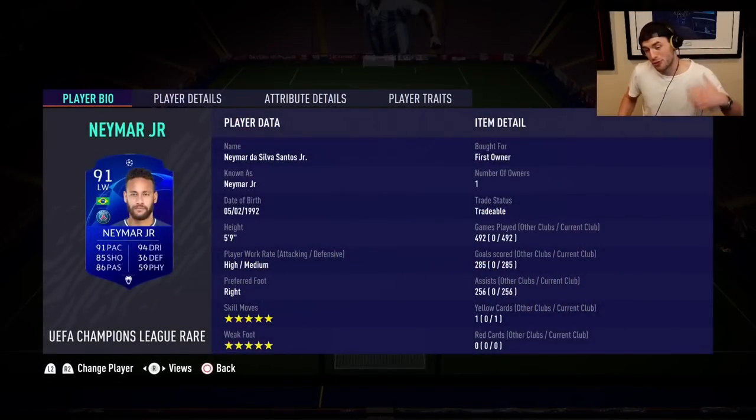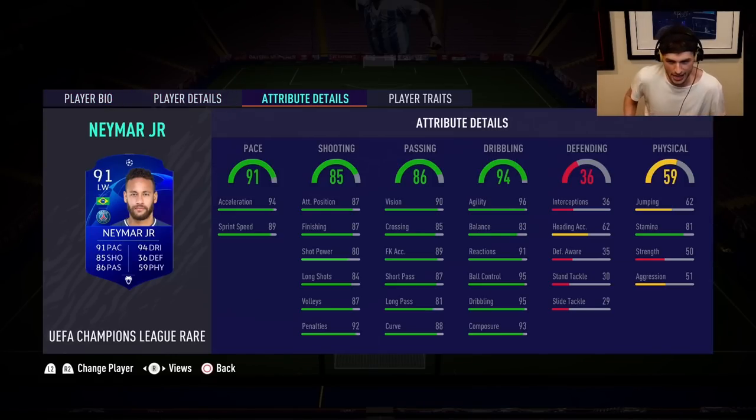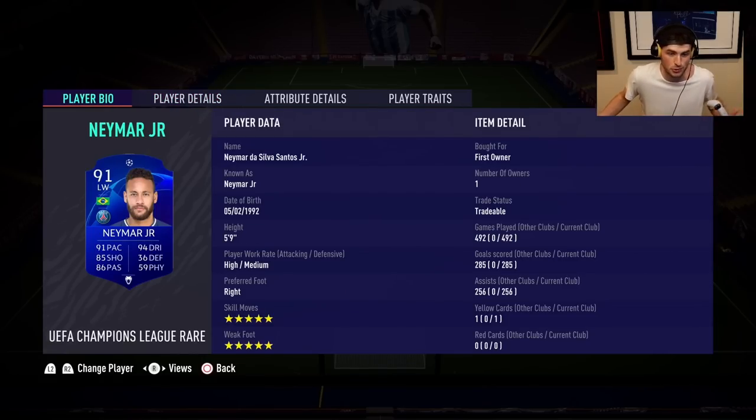My third most played player was UCL Neymar — I packed him tradable from a Saneville Player of the Month. Five-star five-star on this card, and about a goal-a-game contribution for me. I always loved Neymar in FIFA — never a bad time using him, especially getting him first owner. This was also the last year we had those annoying UCL cards — thank god EA removed them. They were such a pain; essentially double the supply of normal gold cards, and when they became the same rating with the same stats, nothing was more annoying.